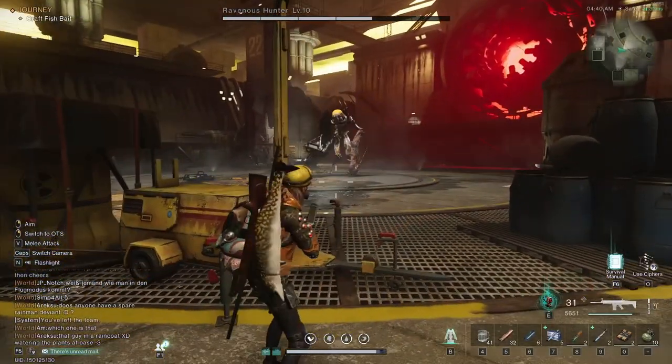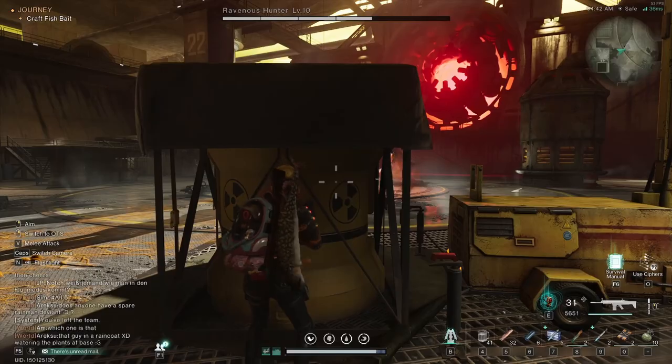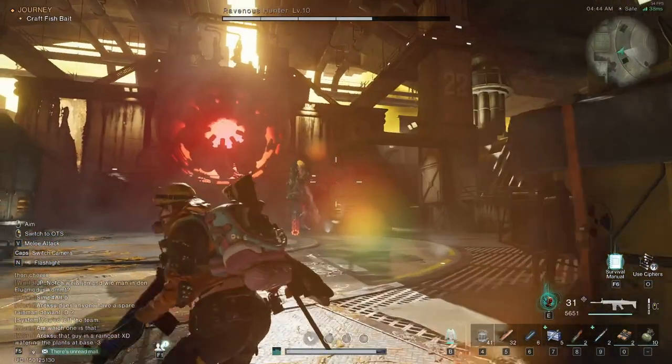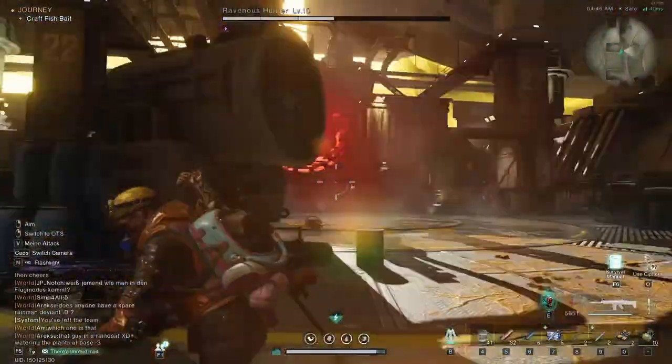At this point he'll teleport back into the main arena. He is no longer immune and you can start to shoot at him again. That's the pattern: keep shooting for a certain amount, he'll drop his gun, shoot with his gun, he'll teleport away, and then again the eggs will appear — and that will happen as many times as needed.